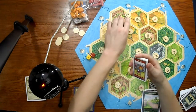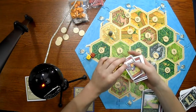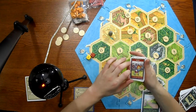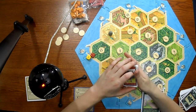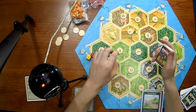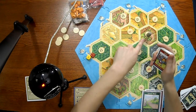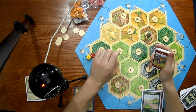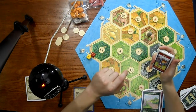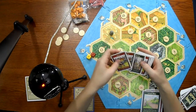When you buy development cards you can play them any time on your turn, but you can only play one a turn, and it has to be on your turn, and you can't play them the turn that you buy them. To play them, you just flip them face up and say 'I'm playing this card.' So the knight card - what it does is it lets you steal a resource from one person randomly. It lets you move the robber first, so you get to pick where you want to move it. And if they have a settlement or city adjacent, you can steal a random resource from them, and it cuts off that resource.